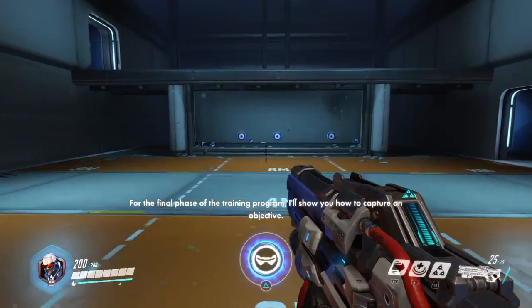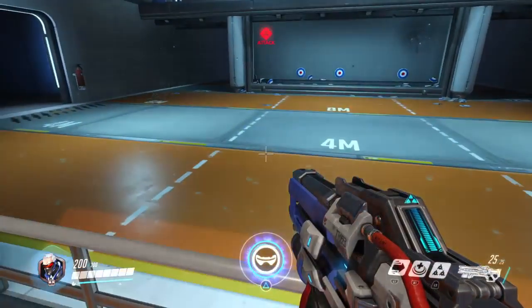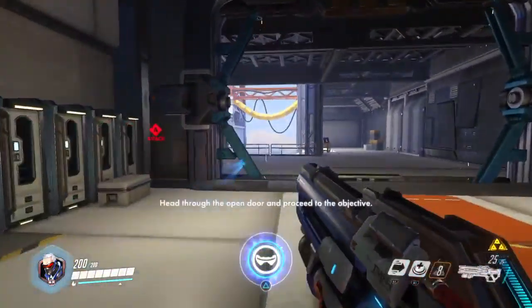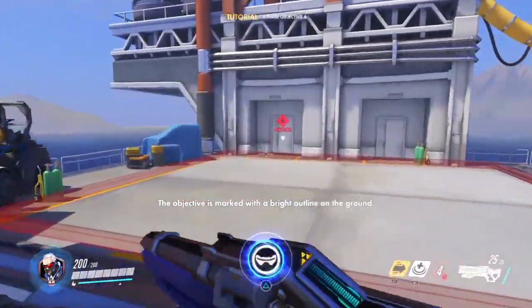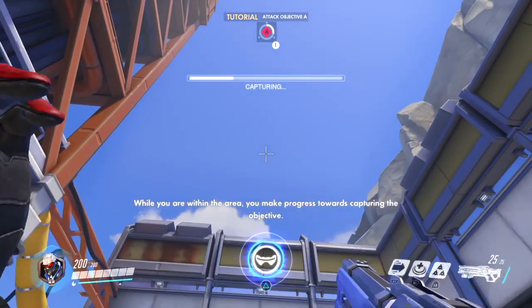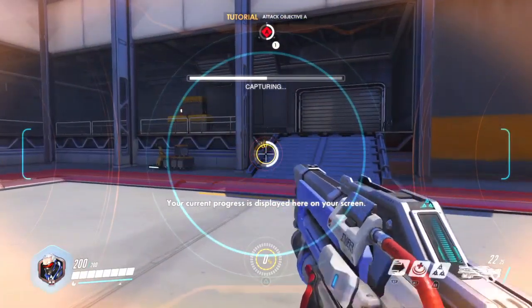All targets destroyed. Nice work, Soldier 76. For the final phase of the training program, I'll show you how to capture an objective. Your current objective is indicated with the directional marker labeled A. Head through the open wall and proceed. The objective is marked with a bright outline on the ground. While you are within the area, you make progress towards capturing the objective.